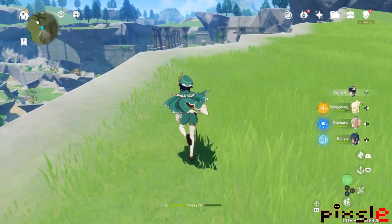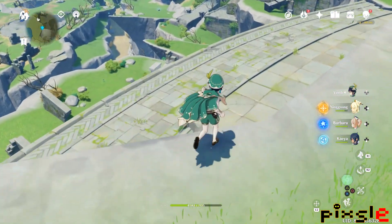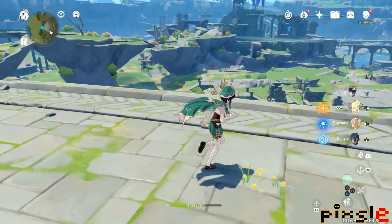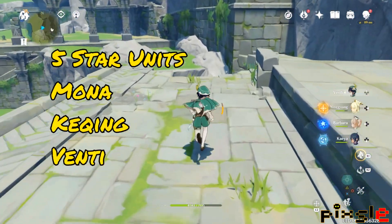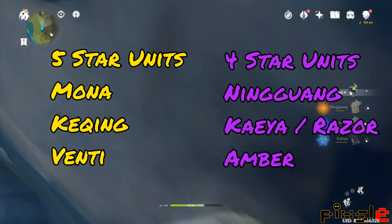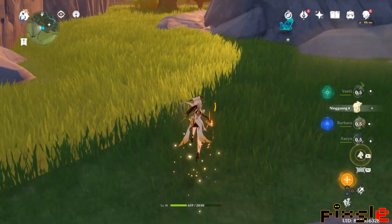Five-star units are kind of hard to talk about since not everyone has them, but fortunately there are a lot of free and four-star units that can also help out in our spelunking endeavors. From the units available right now, we have Mona, Keqing, and Venti for the five-star units, and then Ningguang, Kaeya, Razor, and Amber for the four-star units.